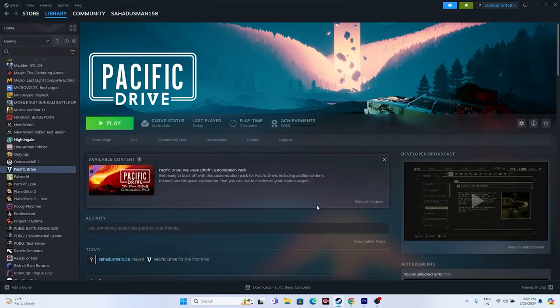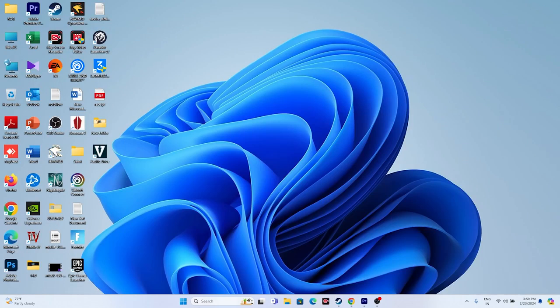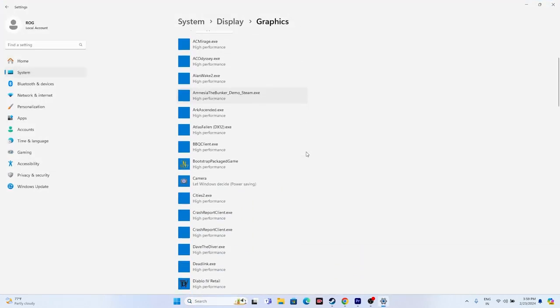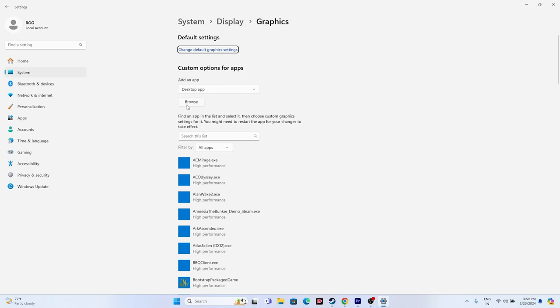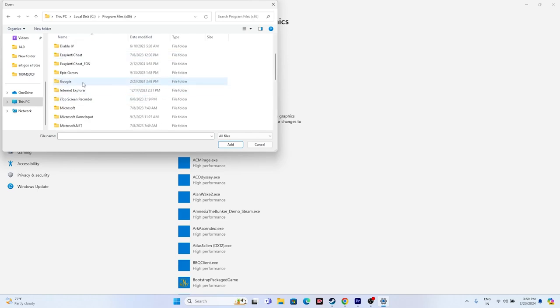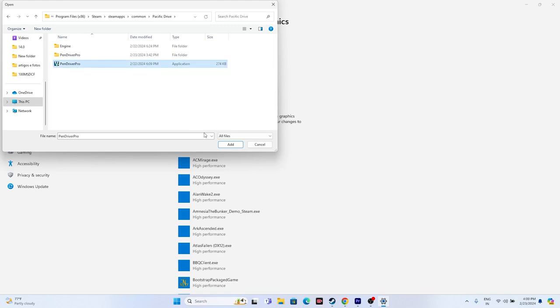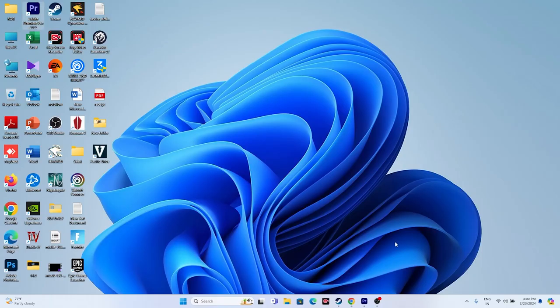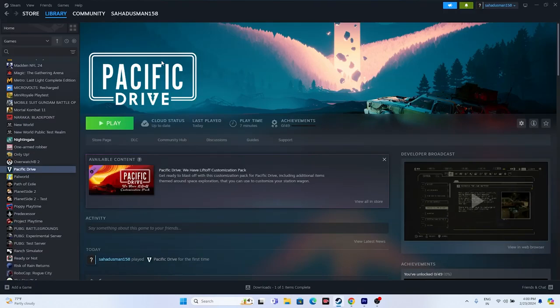Run the game on the dedicated graphics card. Search for 'Graphics Settings,' click Browse, and navigate to Program Files (x86) > Steam > steamapps > common > Pacific Drive. Select the executable, click Add, then click Options on the game entry and change the preference from 'Let Windows Decide' to 'High Performance.' Save and close.